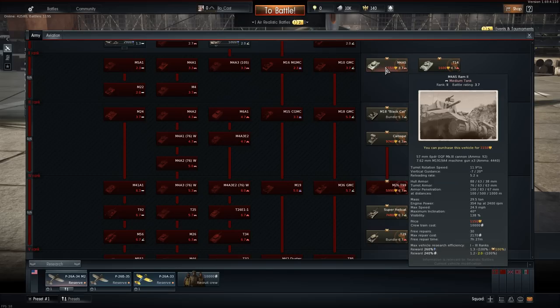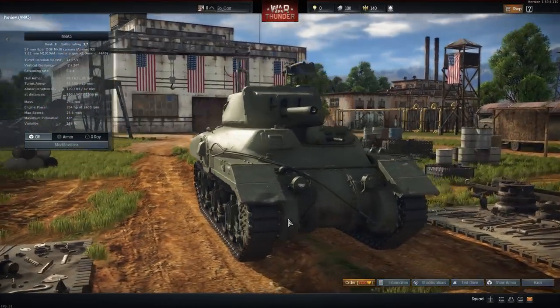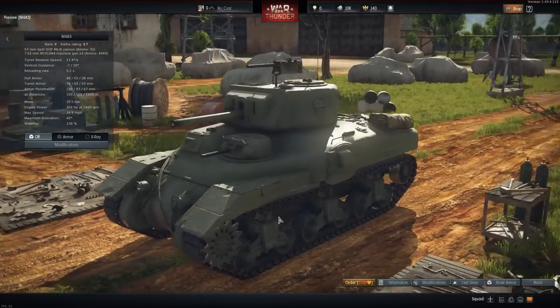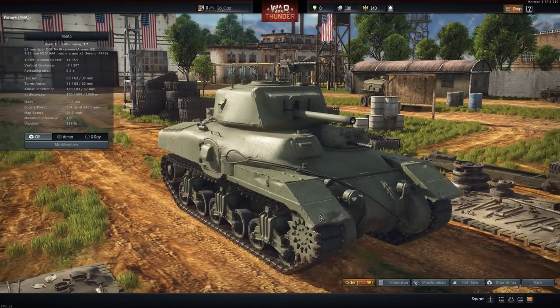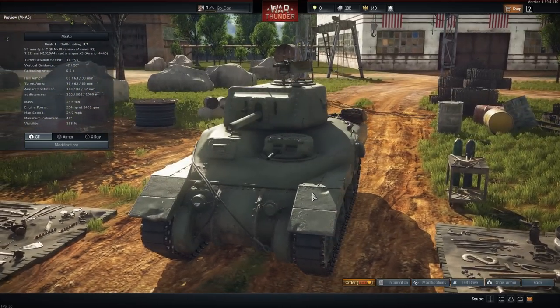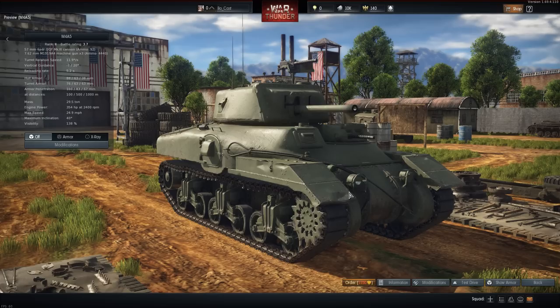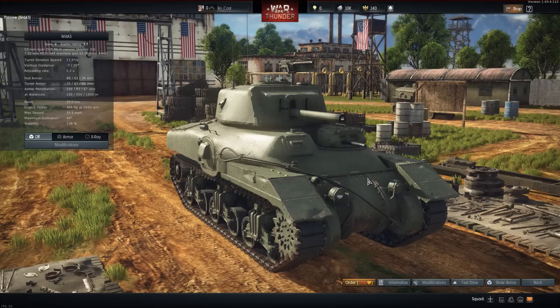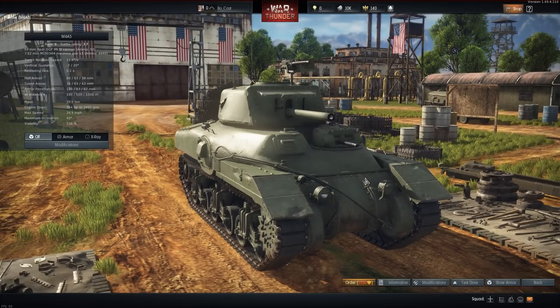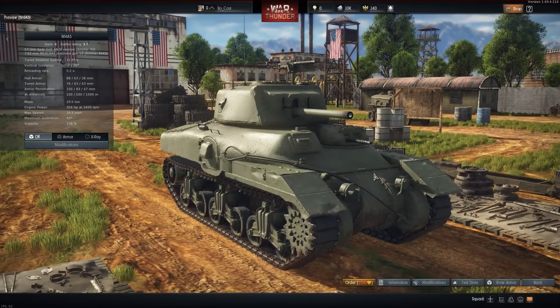Up next we have the M4A5, technically a Canadian tank that sits in the U.S. tech tree. Bear and I have quite different opinions on this — personally we've never gotten along, but I do see the advantages. It's essentially Canada's answer to needing cruiser tanks, commonly called the Ram — officially the Ram 2 Cruiser Tank. It's based off the Lee chassis; they got rid of the sponson-mounted gun and installed a six-pounder cannon.